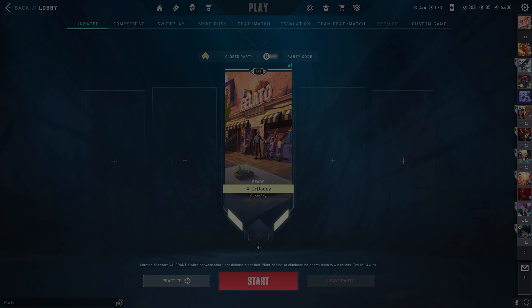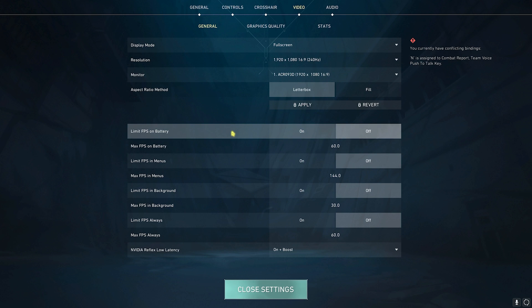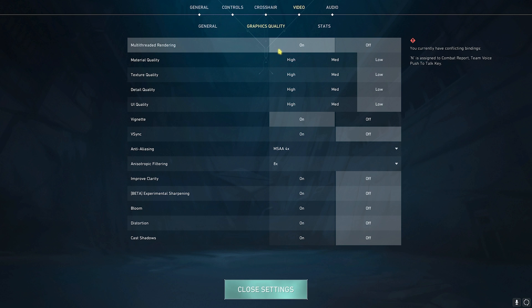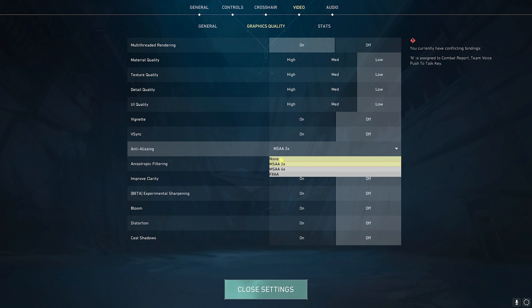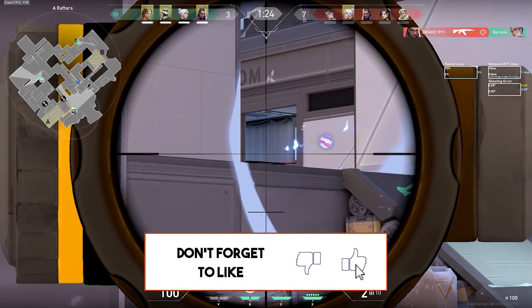Now drop into the game for the best in-game settings. Go to Settings > Video. Under General Settings: Display Mode should be Full Screen, Resolution should be your native resolution, Monitor on native monitor, and turn off Limit FPS on Battery and Limit FPS in Background. Set NVIDIA Reflex Low Latency to On + Boost. Under Graphics Quality: enable Multithreaded Rendering if you have more than 4 CPU cores. Set all quality settings to Low, Vignette off, V-Sync off, Anti-Aliasing to 2x (or off if it causes issues), Anisotropic Filtering to 2x, and turn off everything else. Click Close and you're ready to play VALORANT with the best FPS possible.